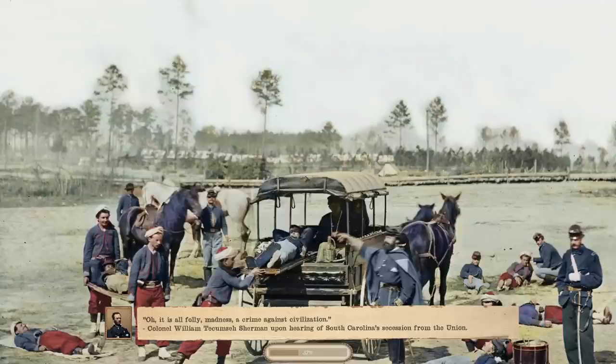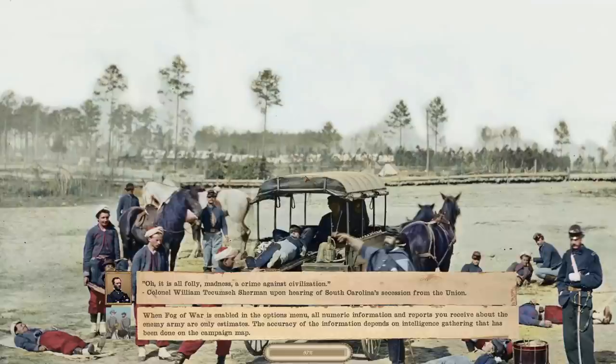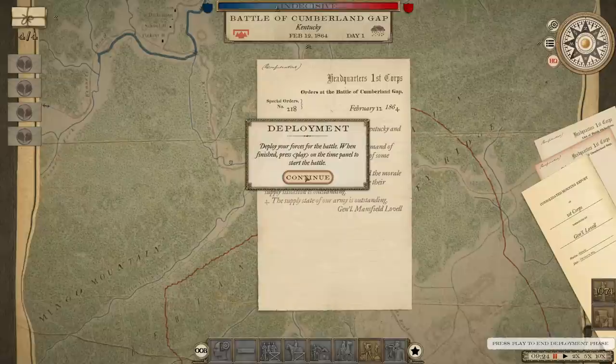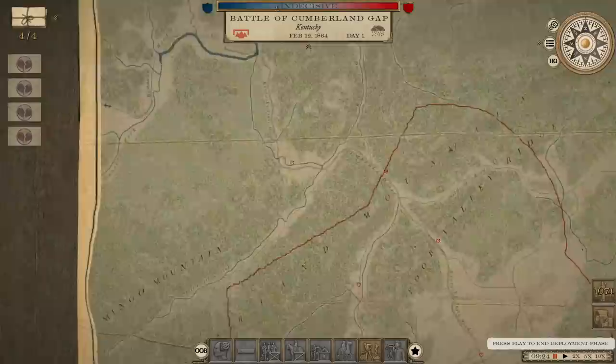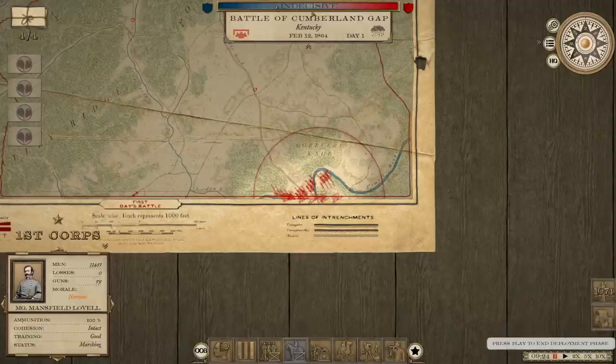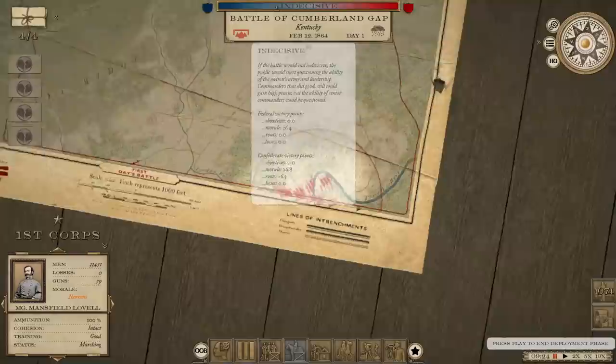The Cumberland Gap is basically a gap in the Appalachian Mountains that you could go through without having to go up and over the mountains. It's down there right in that area where Virginia, Kentucky, Tennessee, and North Carolina all kind of come together. What is with all of these demoralized notifications? That's really not the kind of thing you want to see when you're starting a battle. And you can see that it's already showing in his favor because we've got 6.3 points in routes, and we haven't even started yet.